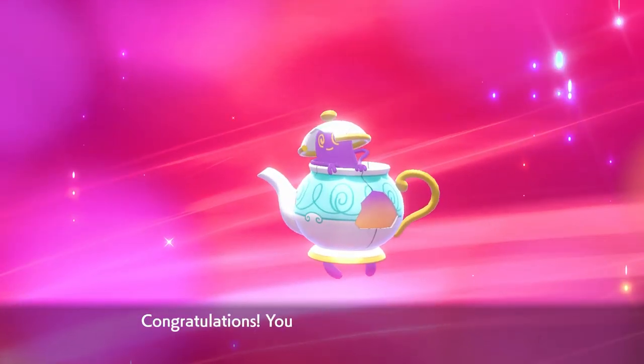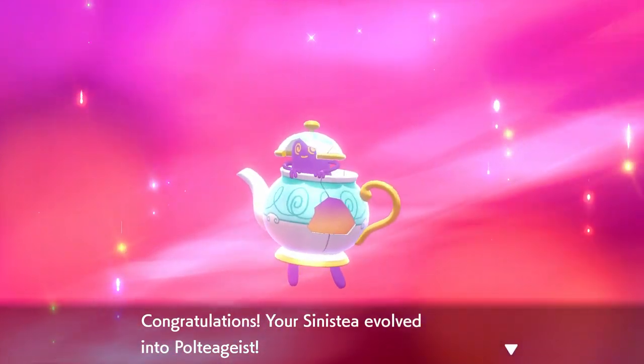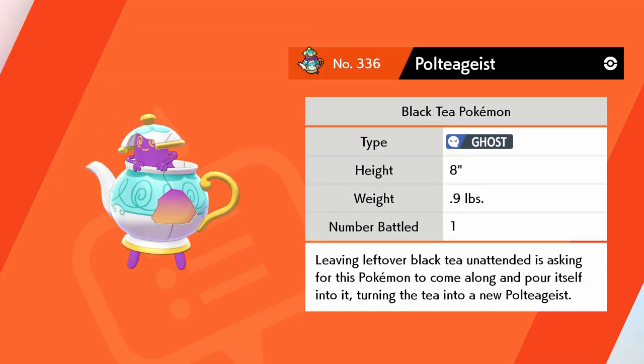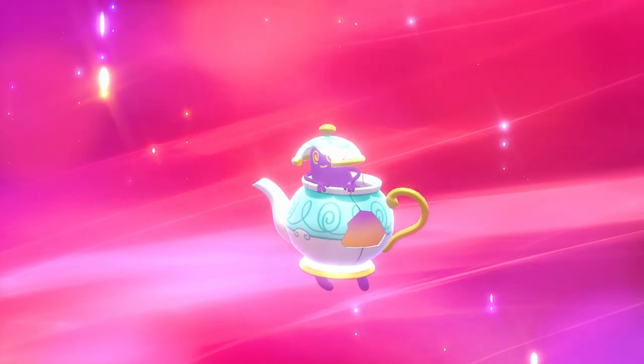The play on words, man — oh my god, Poltegeist! So Sinistea will evolve into Poltegeist by giving him a Cracked Pot. It's pretty simple to get him like that. That's the secret of Stow-on-Side, where you can get Cracked Pots and other items from the guy who gives you the daily bargains — because that's actually how I got a few more Cracked Pots myself.